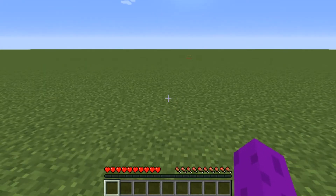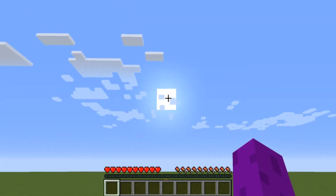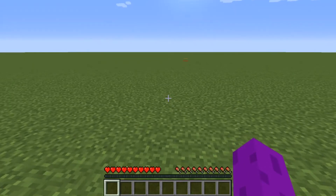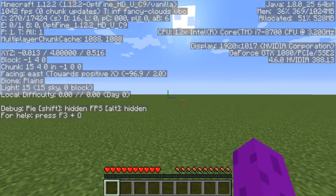Monsters spawn in the dark, and what that means — if you don't know how to tell if it's dark or not — if you're outside and the sun is up it's probably not dark, but you can always verify that by pushing the F3 button and opening up this little handy screen.